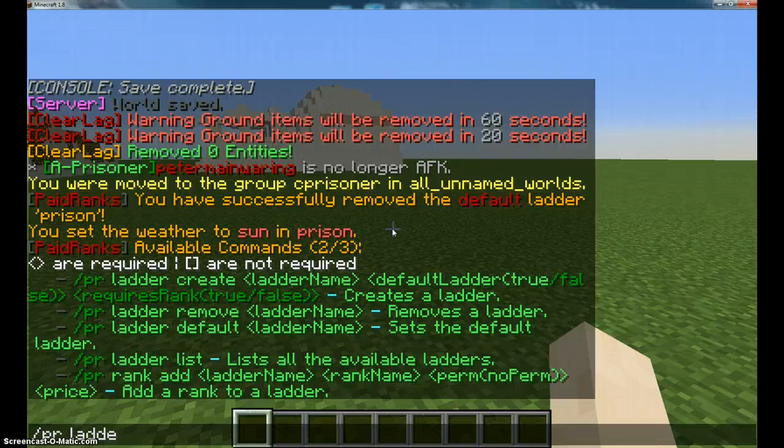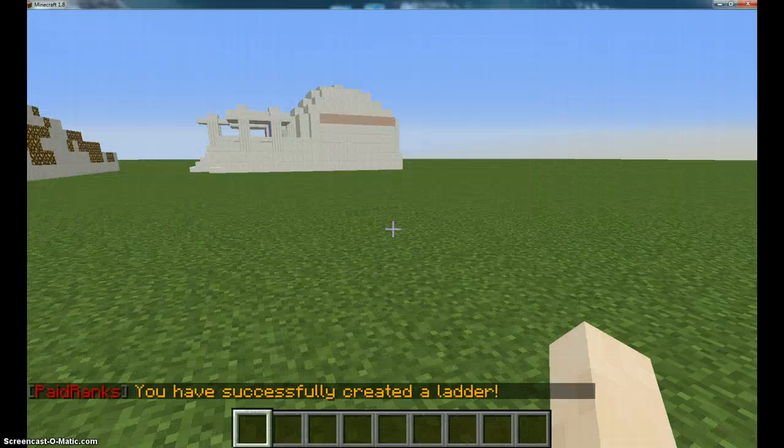So you see paid ranks letter create. You want the letter name — mine's prison because that's the most basic thing for me. For default letter, you just put true or false. I'm putting true because I want it to be my default letter. For acquires rank, you put that to true if you're using it for donator ranks, but this isn't donor ranks for me so I'm gonna put false. Then I've created it.